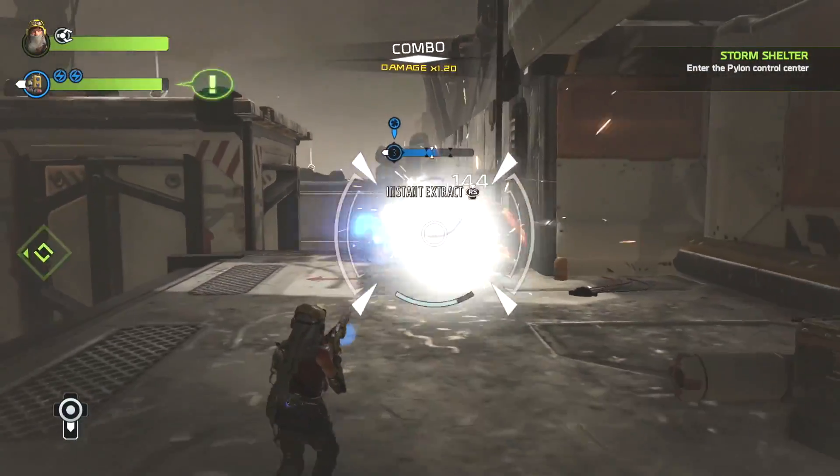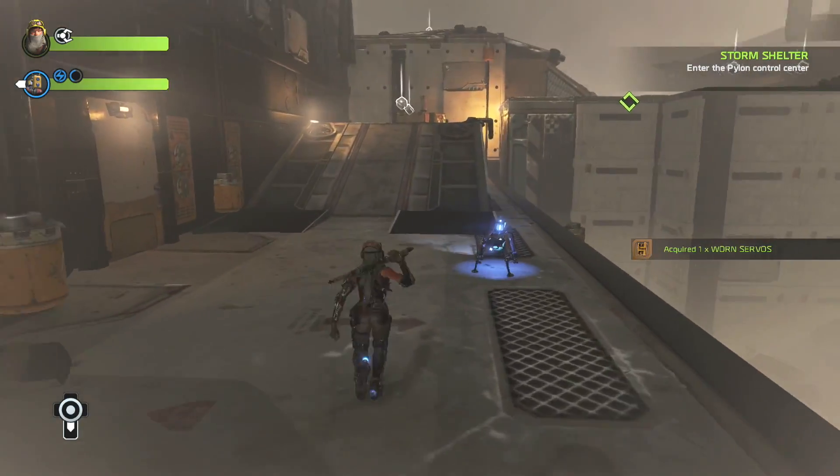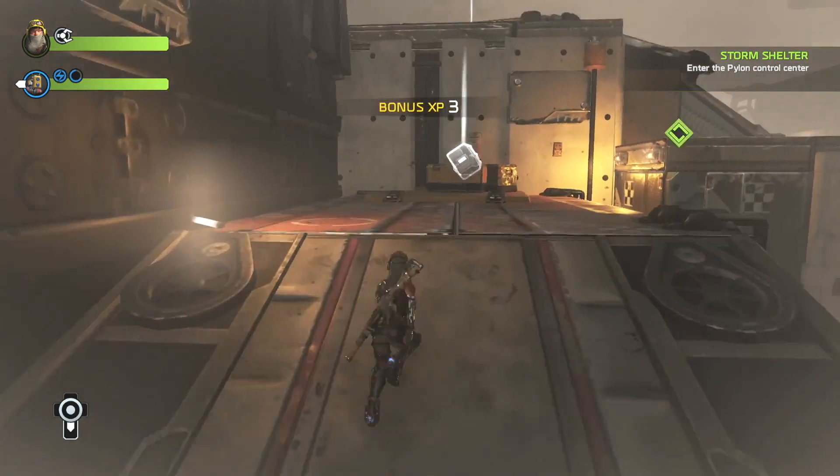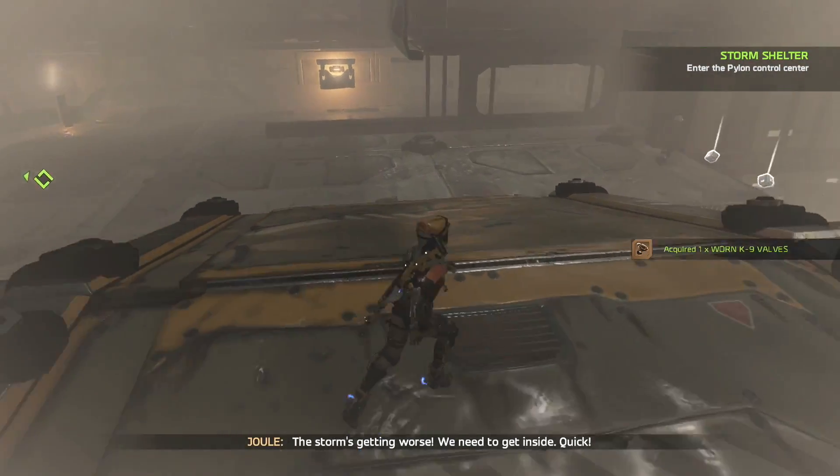So mantle up here, use a shield breaker, get rid of that. Boom, that's dead. And now we can keep making our way towards Pylon 512. This will involve a lot of double jumps, mantle, stuff like that.